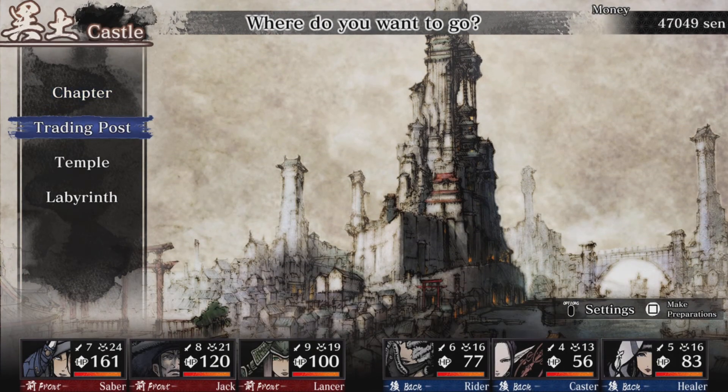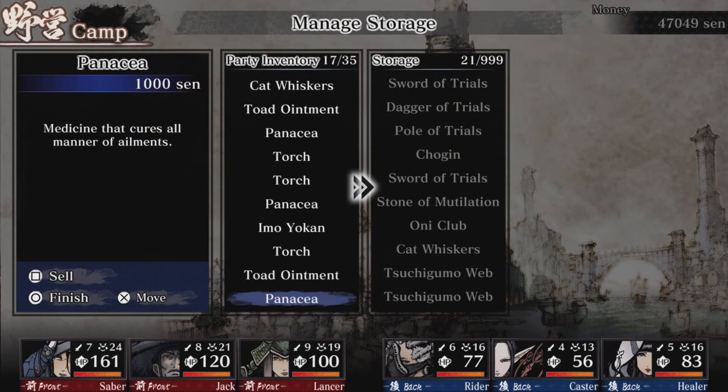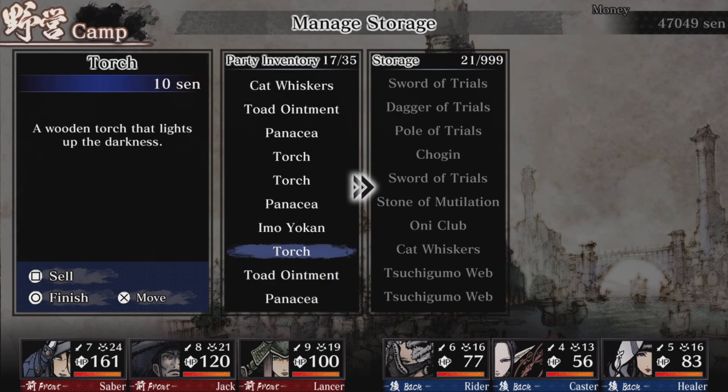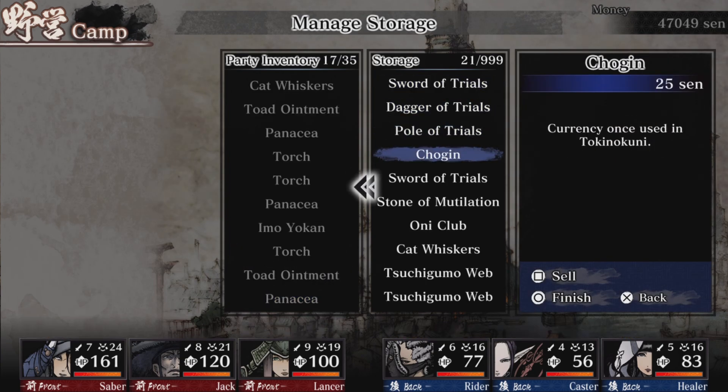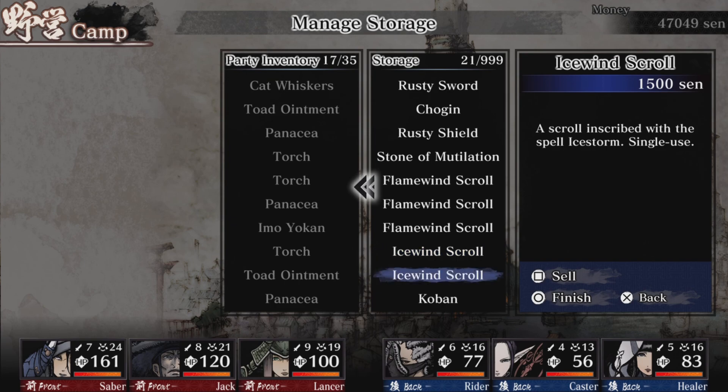Let's go back to storage - I want to show you guys something. I want more of some items. There's something new I got - some kind of currency I've been saving in storage. Oh yeah, Koban - that's the one. And I got a bunch of scrolls, but I could sell them if I need Zen.